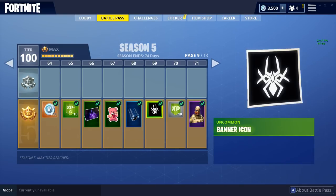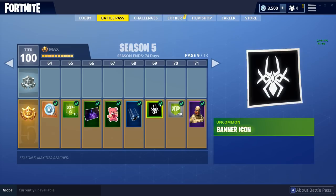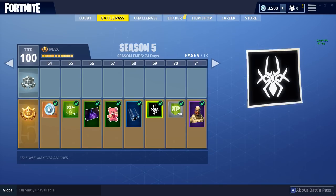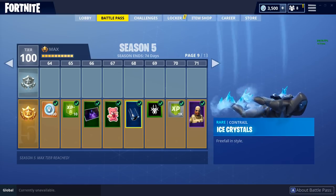I think it might be a nod to American Sniper. As you can see, this little banner icon has it on his patch right there. Maybe this is like an elite force team that could have a bigger meaning later on down the Season 5 storyline. We also have the Ice Crystals skydiving trail which I really like — I've been looking forward to this one since it leaked a long time ago.